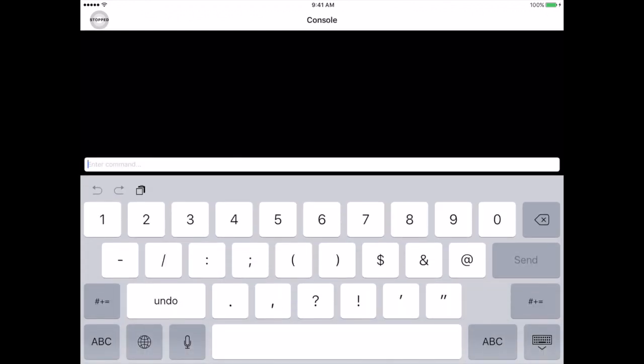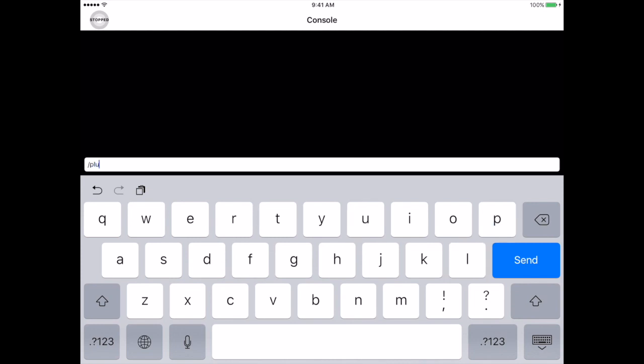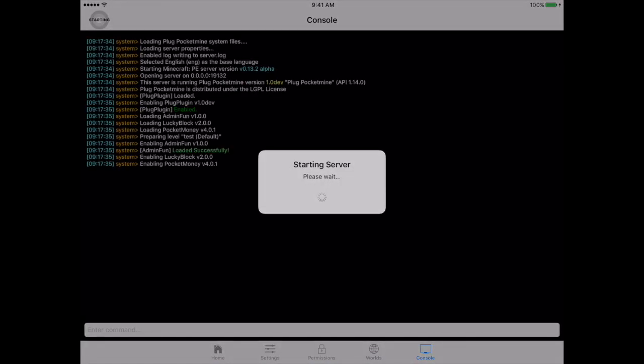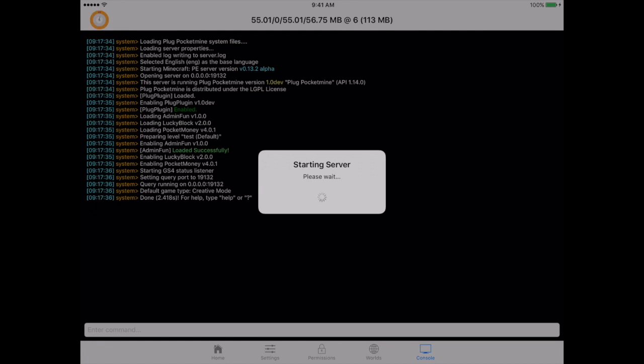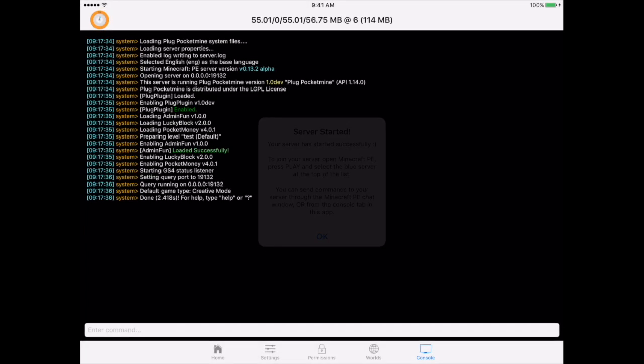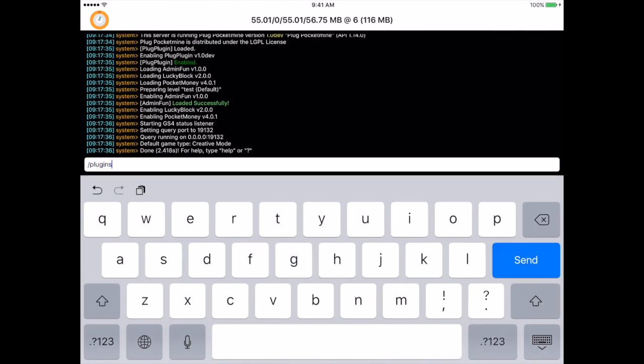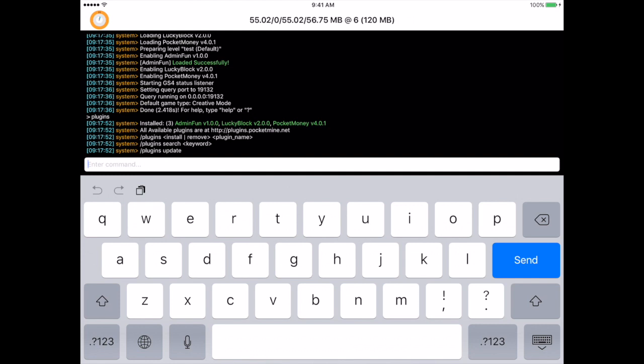You're going to enter the command slash plugins. By the way, you're also going to need MCPE obviously. Before you do that, start the server — press on the little corner, press on the top thing on the left, and it'll say 'starting server, please wait, generating terrain' and it'll start the server. Then you can enter commands. Put in slash plugins — I have three plugins installed and what we're going to be using is the lucky block plugin.